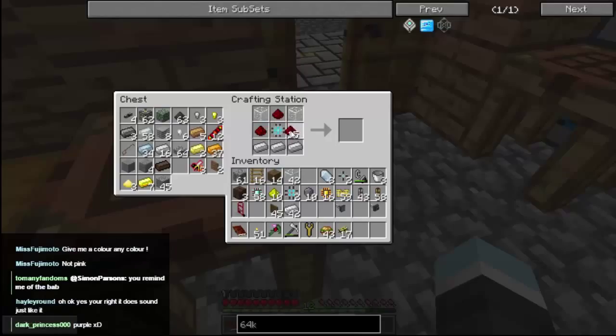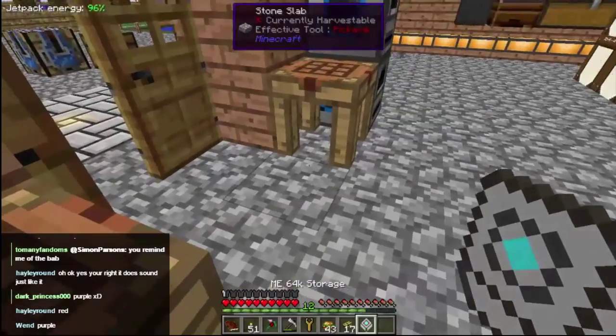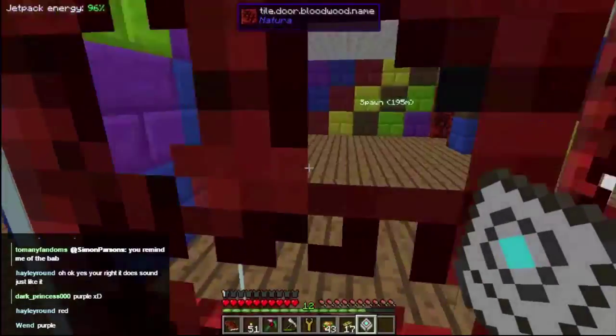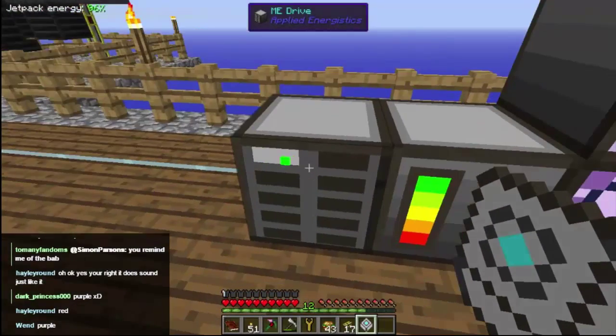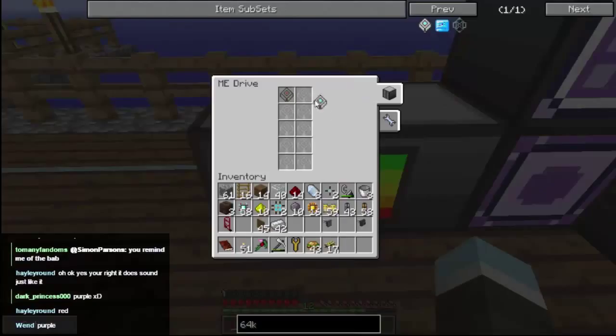Boom — a storage cluster! And there we now have a 64k storage. All that to make one storage block. Okay, which we can now stick in here. With our 1k storage we've now got 65k.